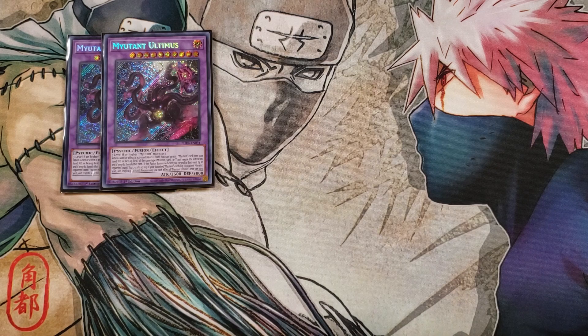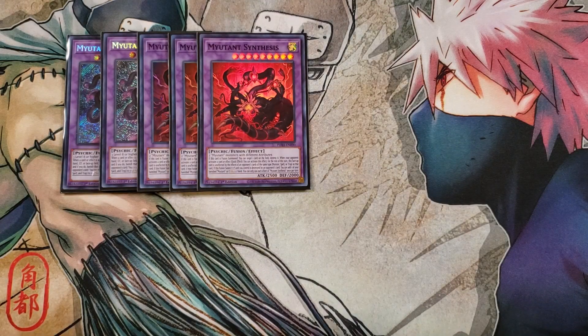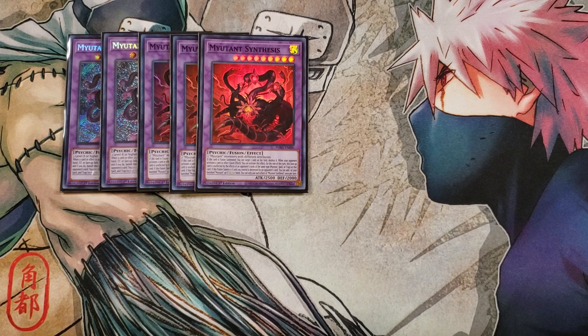We then play three copies of Mutant Synthesis. It's really easy to summon — you just need two monsters with different attributes, which is not that big of a deal. If this card is fusion summoned, you get to target one card on the field and instantly destroy it. Then when your opponent activates a card or effect, you can quick effect activate this: for the rest of the turn this face-up card is unaffected by the effects of your opponent's cards of the same type — Monster, Spell, or Trap — as that card. And if this fusion summoned card you control is destroyed by your opponent's card, you can add one banished Mutant card from your banished pile to your hand. It's kind of like the idea that these monsters are constantly evolving to protect themselves — which really reminds me of Resident Evil.